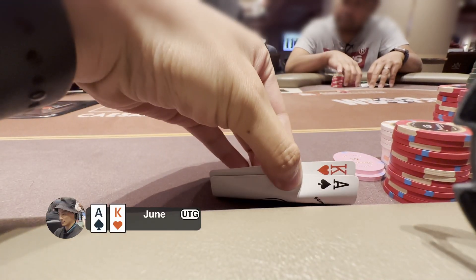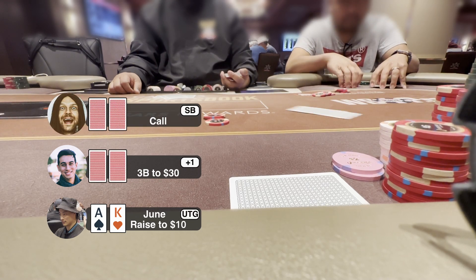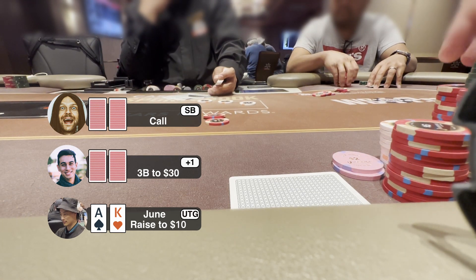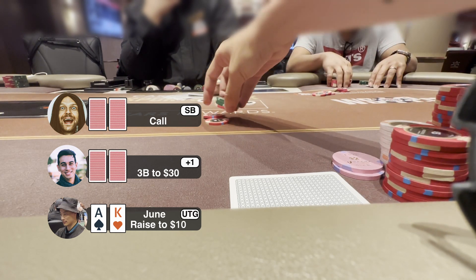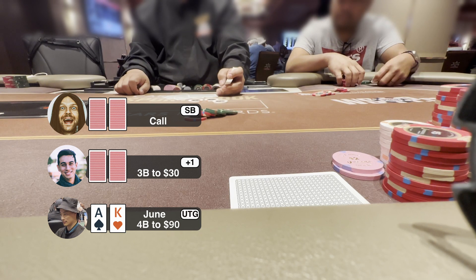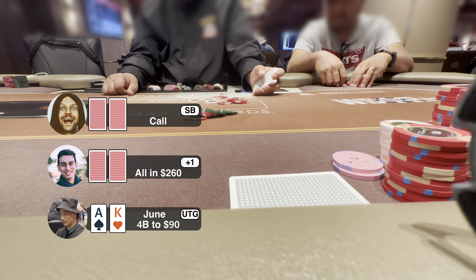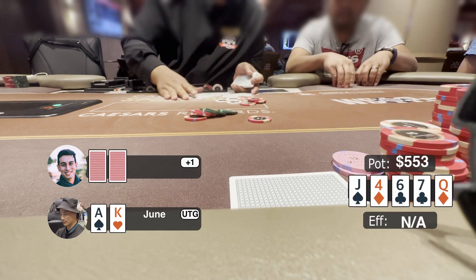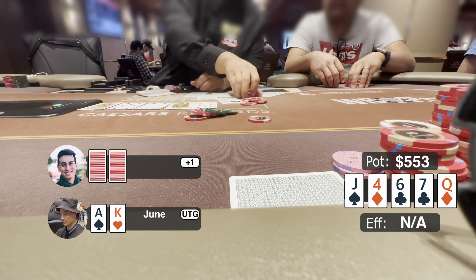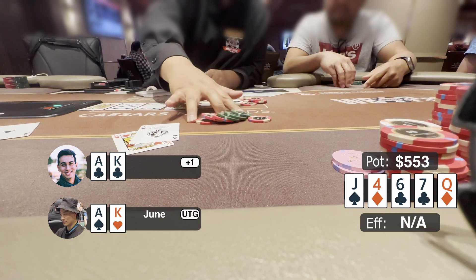The very next hand I got ace-king offsuit under the gun and raised to $10. Plus-one directly 3-bets me to $30. Interestingly, the small blind cold calls the 3-bet with only $200 behind. Plus-one has only about $260. I choose a tricky strategy and 4-bet to $90, hoping plus-one makes a mistake and calls with ace-queen. He ends up shoving all in; after the small blind folds, I call. Board runs out jack-4-6-7-queen. I'm worried — I missed. He says he missed too. He shows ace-king and we chop the pot.